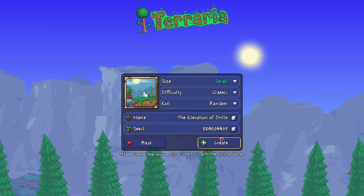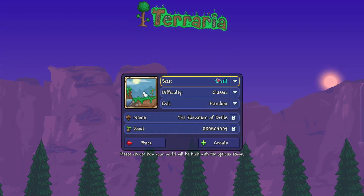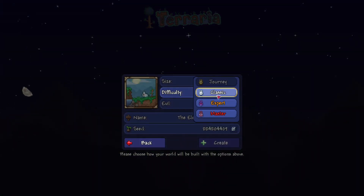We're going to go to the new end. The size of the world is small — not medium, not large. It has to be a small world. If it's not a small world, it won't be the same world. The difficulty can be journey, classic, expert, or master — any difficulty you want, it does not matter.